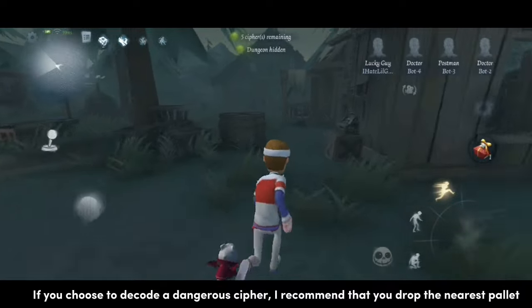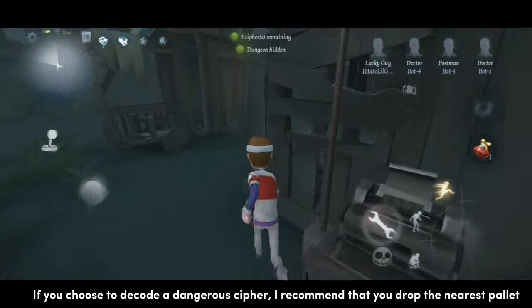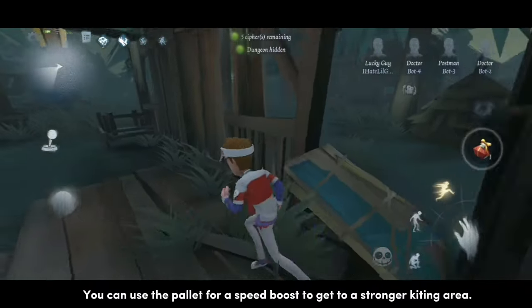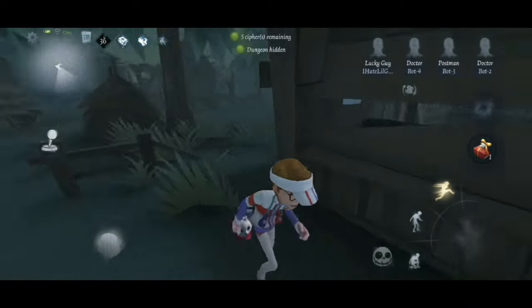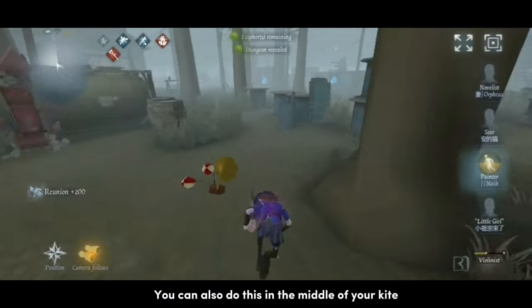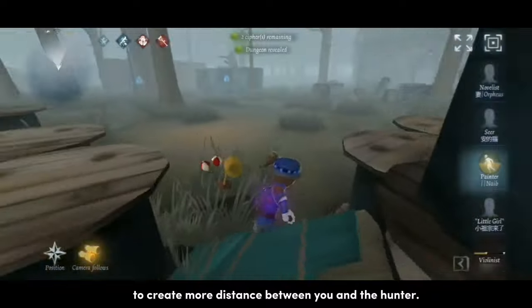If you choose to decode a dangerous cipher, I recommend that you drop the nearest pallet in case the hunter comes to your spawn point. You can use the pallet for a speed boost to get to a stronger kiting area. You can also do this in the middle of your kite to create more distance between you and the hunter.